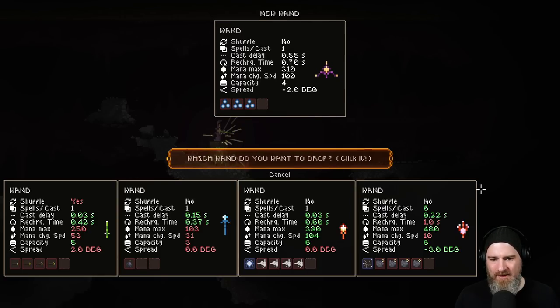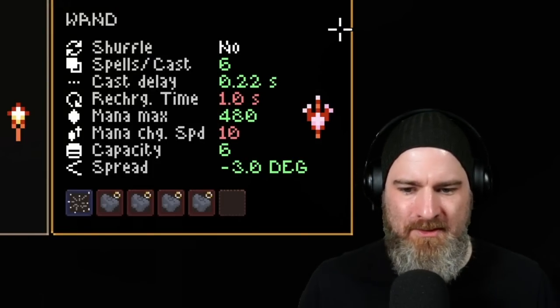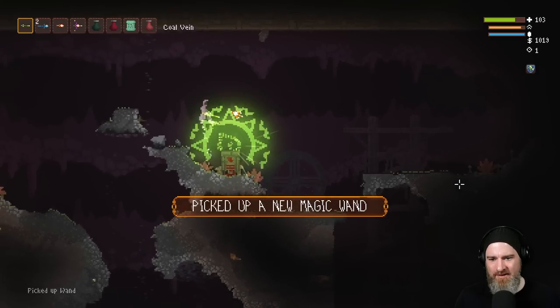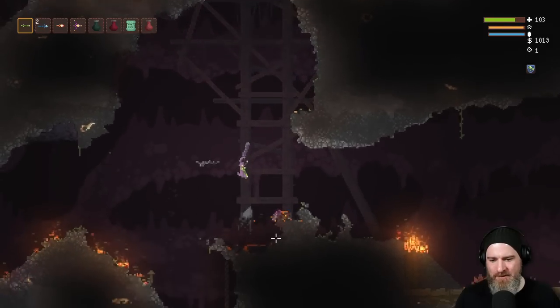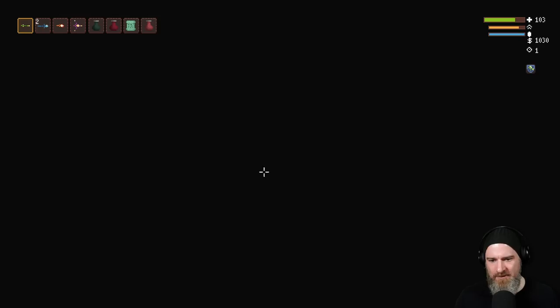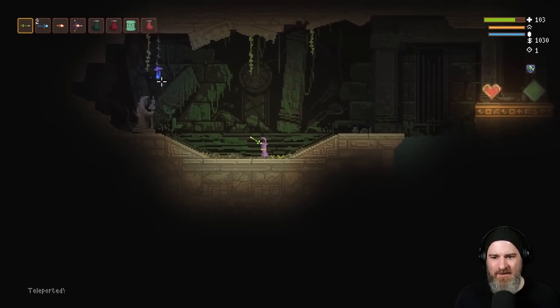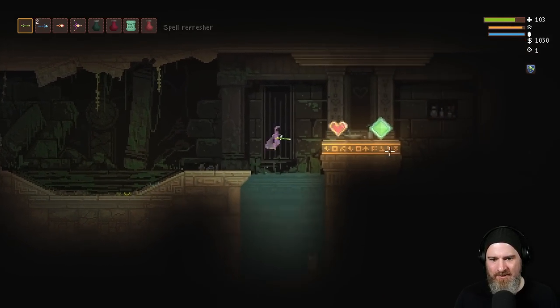I don't think I want to get rid of either of the other wands — our primary is too good, and I need the bomb. This is a six-spells-per-cast wand, so that's quite bad with that recharge. We'll find another one. That was a fade to black on teleport — previously it used to go bright white. I think that's a new change.